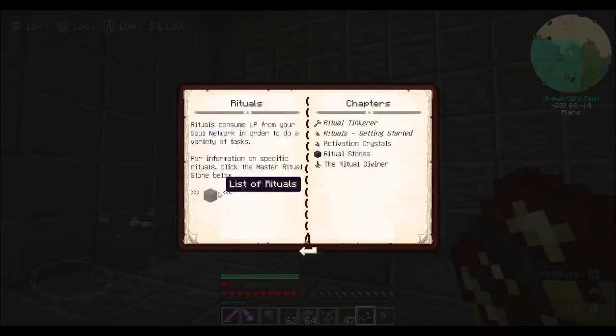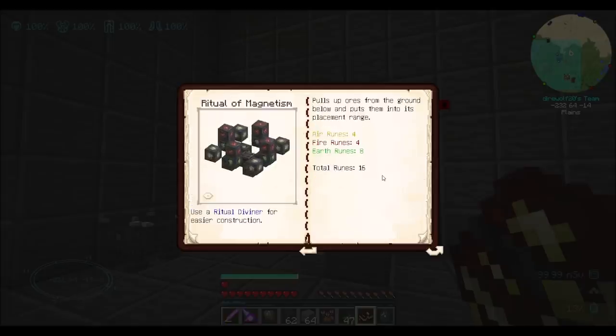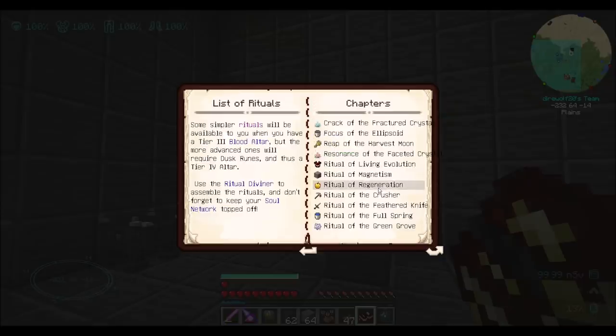I would look at the Ritual of Magnetism — that's the one that pulls all the ores out of the ground and puts them into its place. Kind of neat, but we already have a lot of good automation going around there. Ritual of Regeneration provides regeneration on entities within its range if they are missing health. Ritual of the Crusher. There's an Enderman here — I did turn off my mob farm, though it is dark enough for things to happen in there.